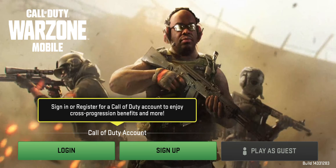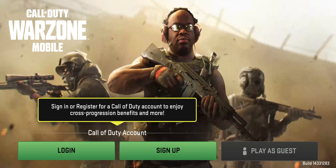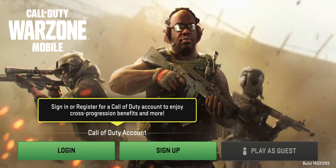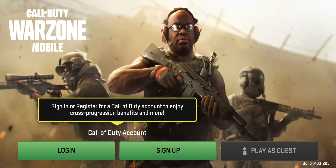To actually play Warzone Mobile, you need to get past this screen. In the upper corner there's a video link explaining how to get past this screen, but I'm gonna explain it quickly here. While you fill in your login and password, you need to go to your VPN, enable it, then restart the game, and then you can actually get into the game.